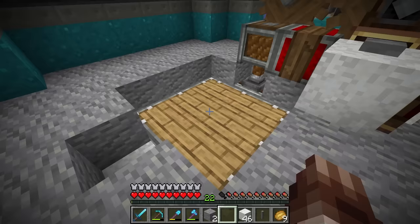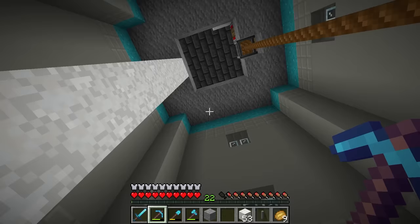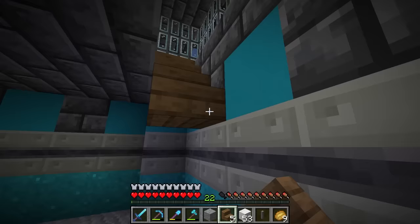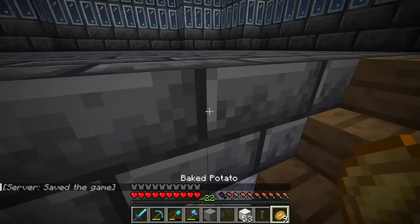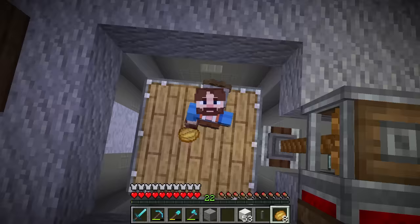Now I can walk in, step on the elevator, hit the button and take it all the way up to the top. I moved the staircase over to the other side since it can't really go there anymore — easy fix, good as new. The tower's pretty close to done. I need some decoration up here and to tidy up the elevator shaft and the mess around the mechanism.